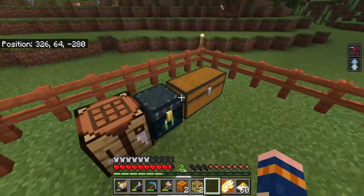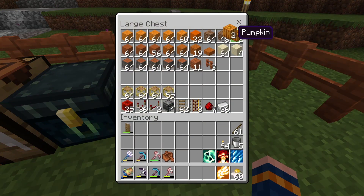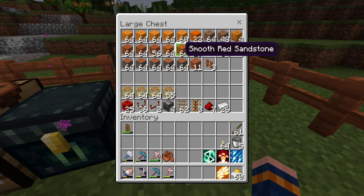That's the factory look — the aesthetic, if you will. So let's put those back. I have tons of this. We're going to end up using this smooth red sandstone, but I'm afraid we might run out.